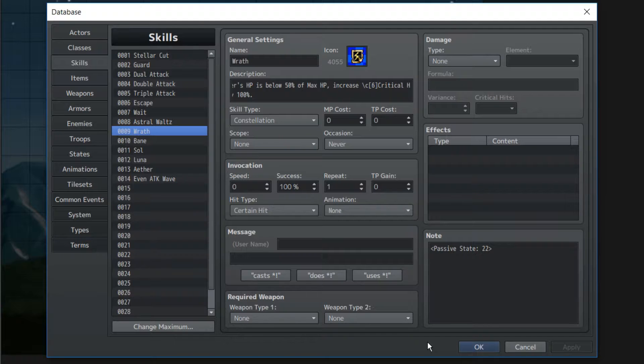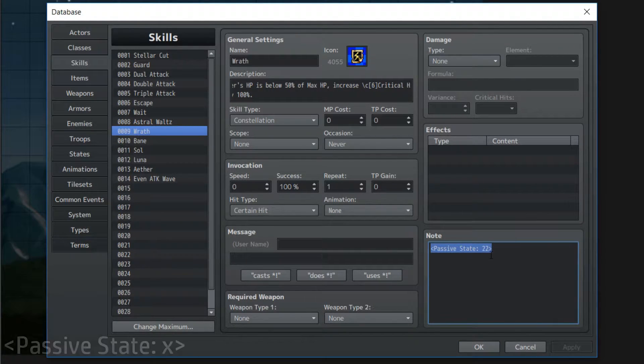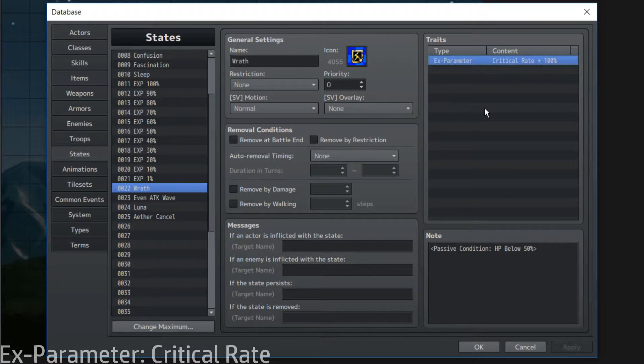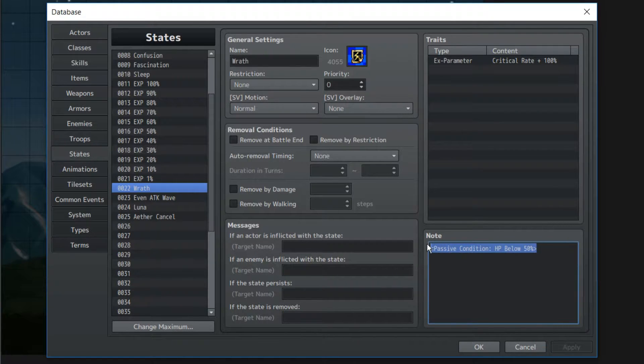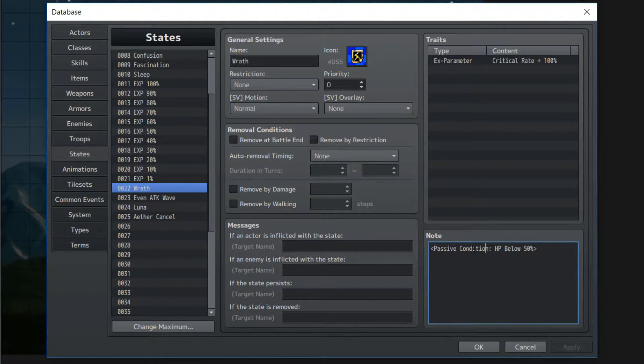We're going to be using a plugin called Auto Passive States by Yanfly. Here we have our passive state number, which is 22. If we go to that same number in our states, you can see that we have our state. There's not much to put here in terms of parameters, but this parameter is pretty much the point of the entire skill — increasing critical hit rate by 100%, or however much percent you want. And this note tag, specific to Auto Passive States: Passive Condition, HP below 50%.